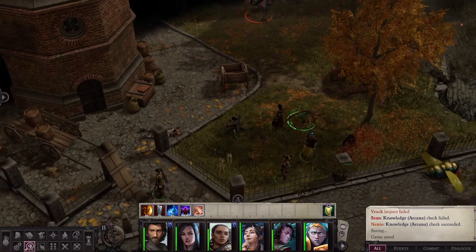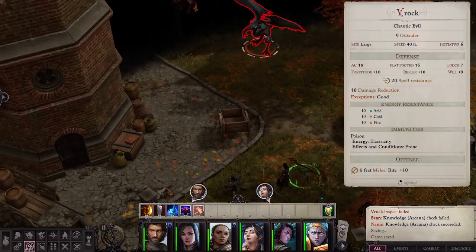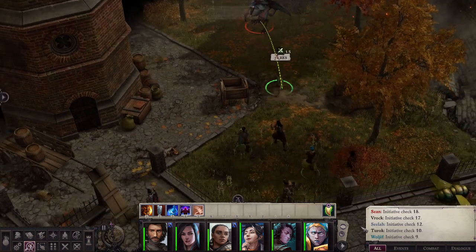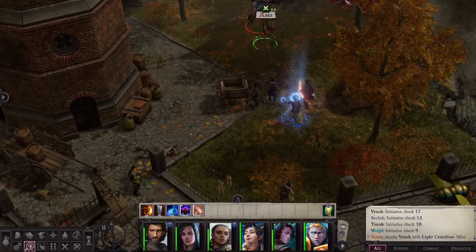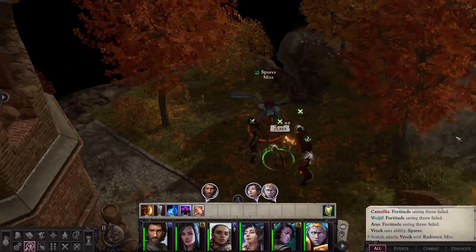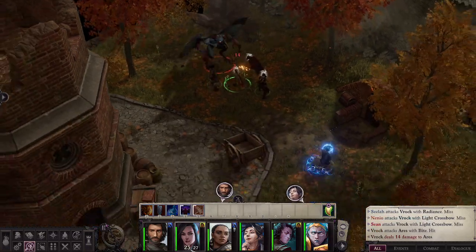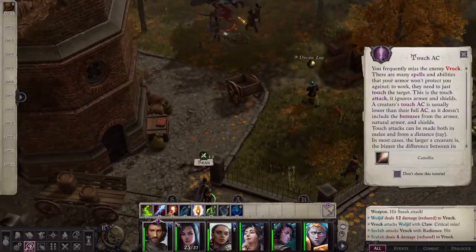We're going to battle V-Rock next, and here we go. So why don't we send in Ares? Not that you're disposable Ares, but everybody else is a little less disposable. The team's going to attack V-Rock here. Why don't we throw a few spells its way.